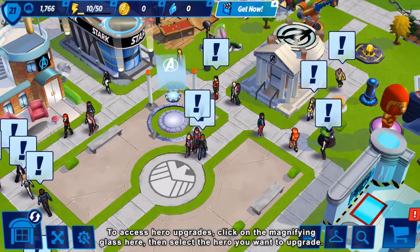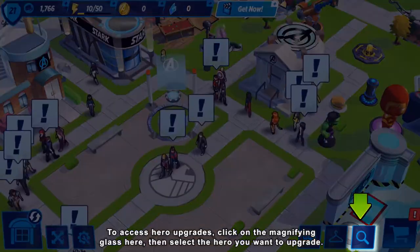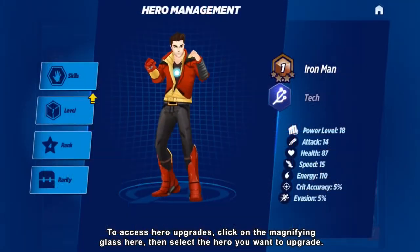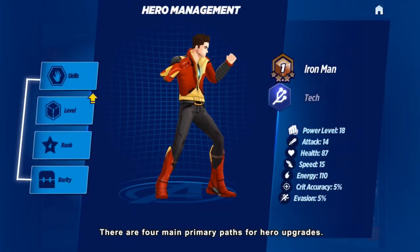To access your upgrades, click on the magnifying glass here, then select and click on the hero that you want to upgrade. There are four main primary paths for hero upgrades.